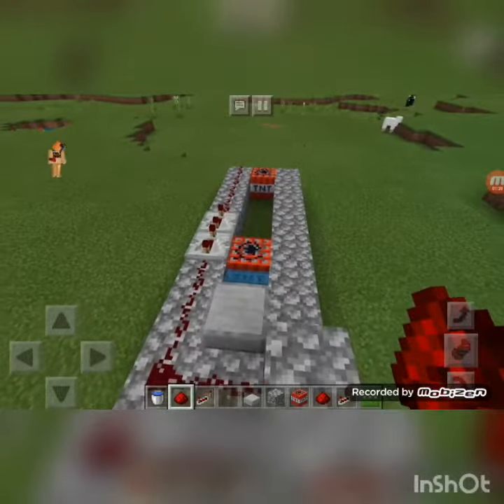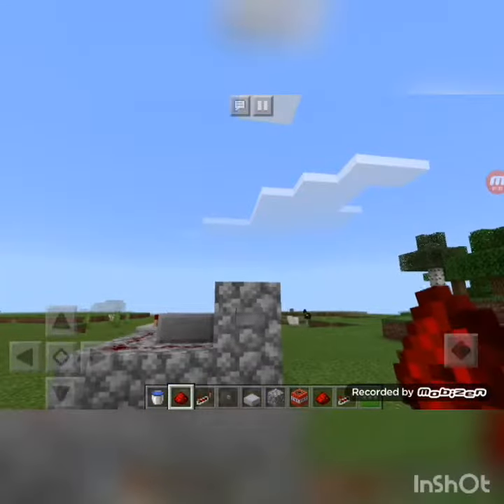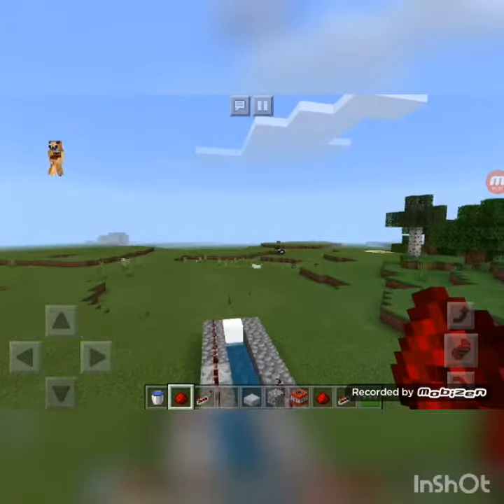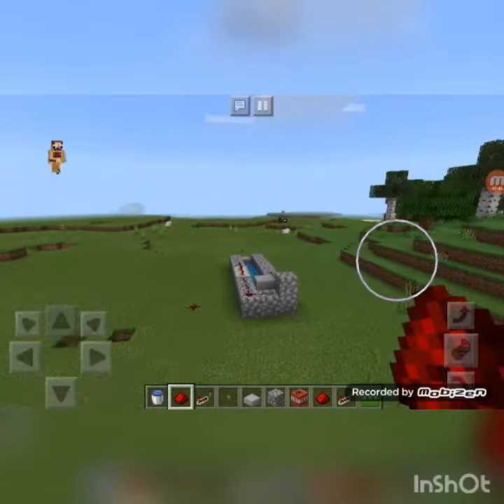The other part would be this button, and then you put it right behind here, and boom. That's it. And boom — you have finished your upward TNT launcher.